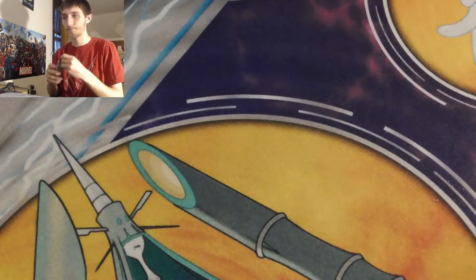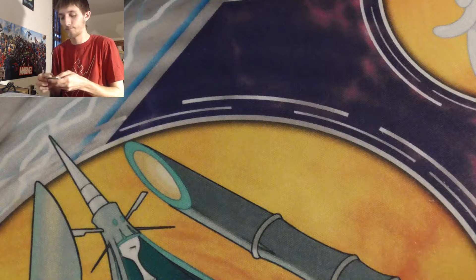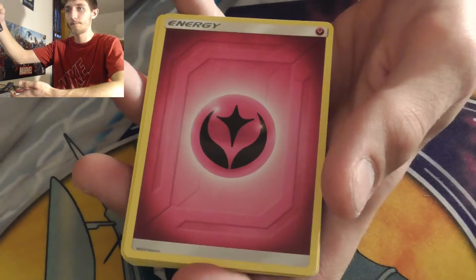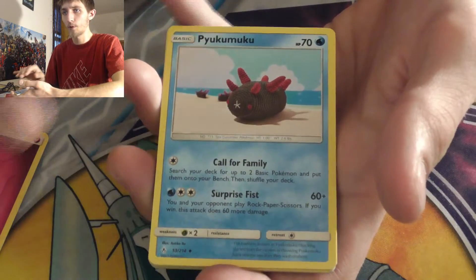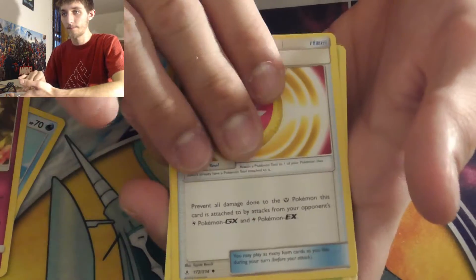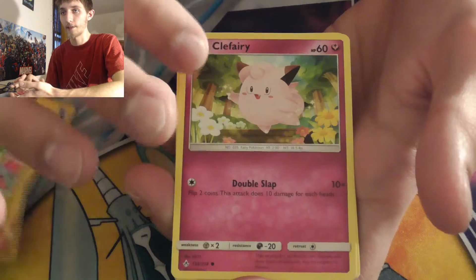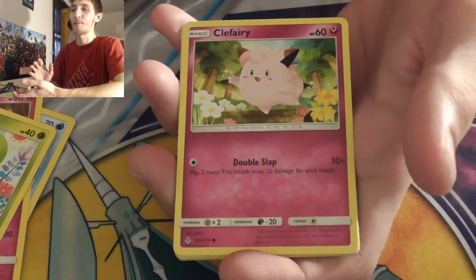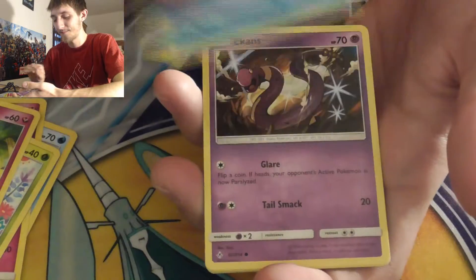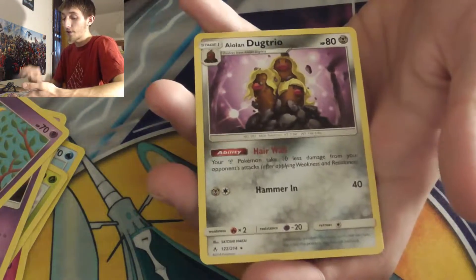Last pack. So this set is really hard to pull from — the ratios are crazy. This was eight packs and we had one holo so far. Fairy energy, Pyukumuku, Togetic, Fairy Charm, Caterpie, Clefairy — every time I see Clefairy that stupid song from Pokémon Stadium 1 with the Clefairy minigame where you have to match the directions gets stuck in my head. Poliwag, Ekans, Drowzee, Poliwag again, and for the final card of the video — Alolan Dugtrio, which is another Pokémon I like.